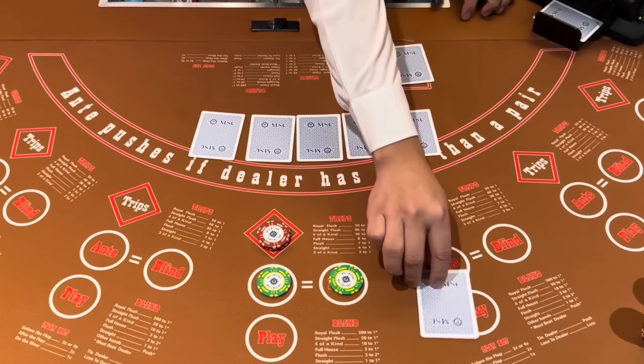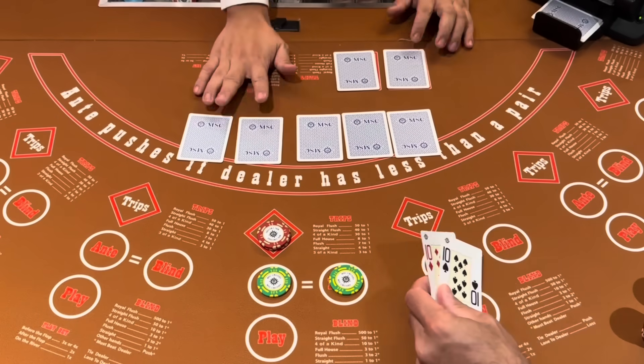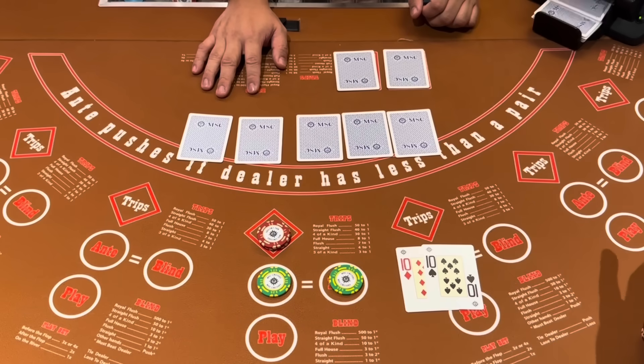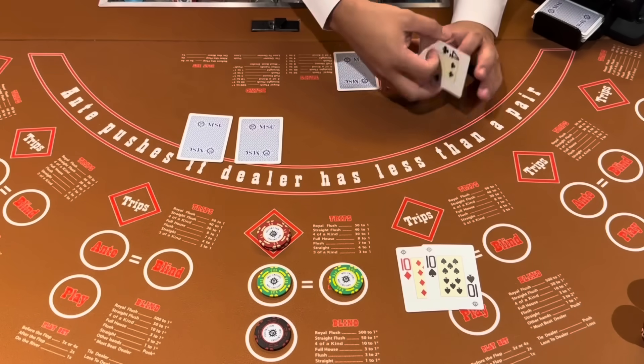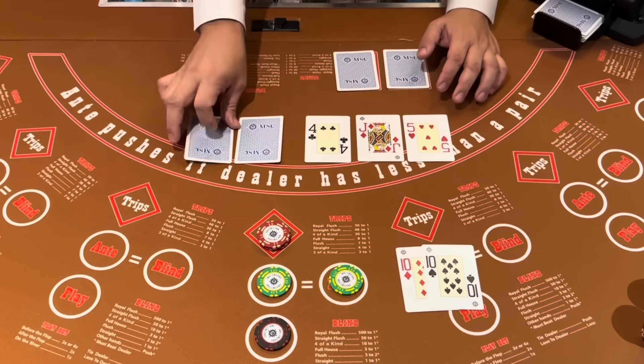So we're going to keep trying this betting strategy that I have. Basically 4x on this pair. Every hand I win, we just increase by one unit. So four wins will get us up to the max bet of $100 at this table.